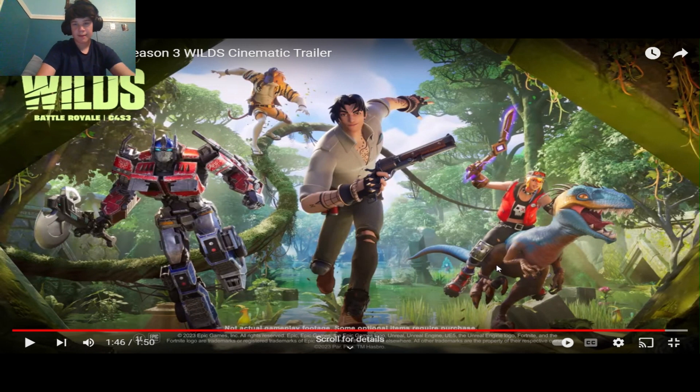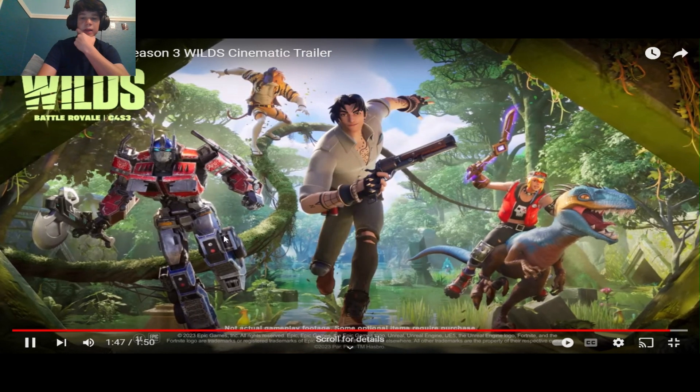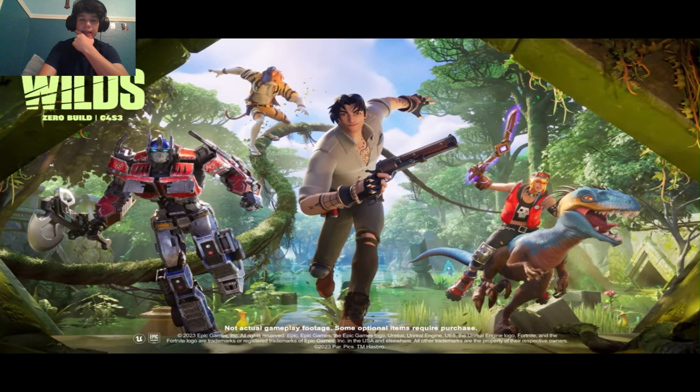Here we have the kinetic boomerang. You can tell from the purple — this seems like it could be Optimus Prime's pickaxe. That's pretty cool. And then a one-handed axe, and then there's this pistol. And here are the grind rails — Fortnite Wilds — that is sick.